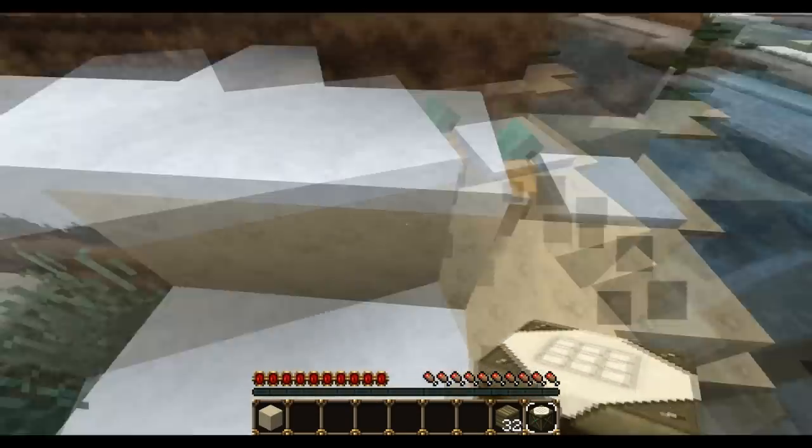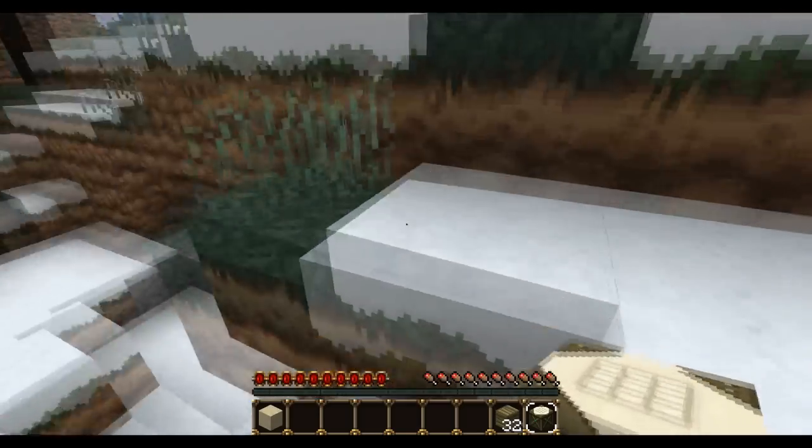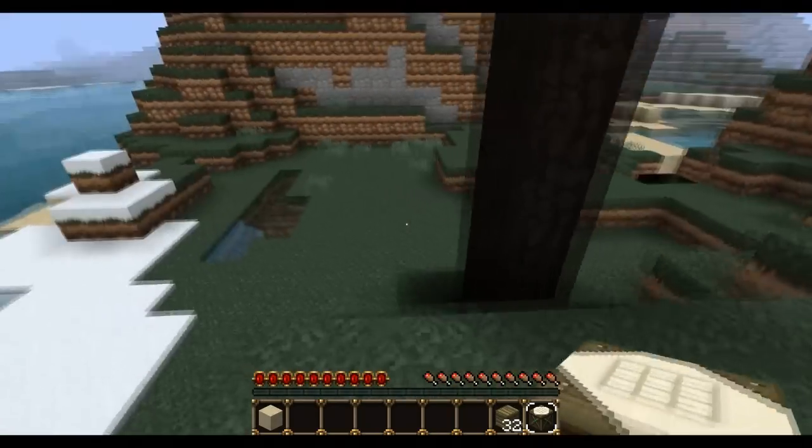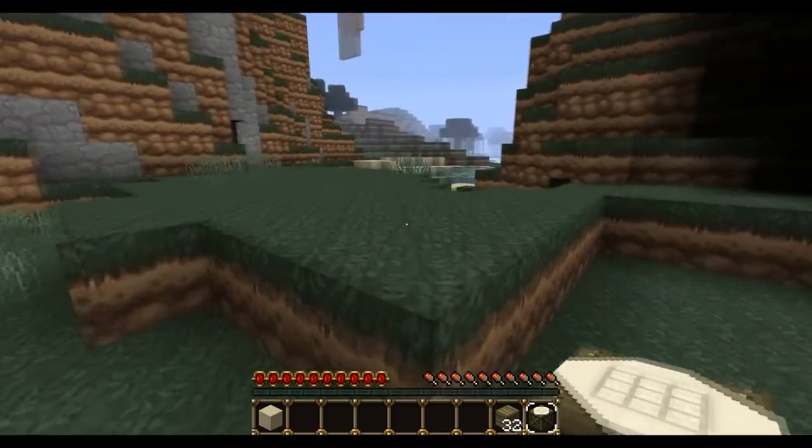There's definitely a nice world we got here. There's a duck — which is actually a chicken, but the texture pack creator, I'm pretty sure, just made it look like a duck. He looks like a duck. That's good.